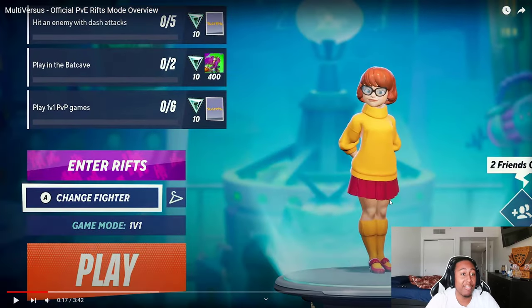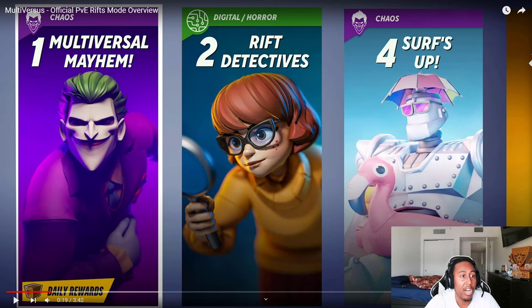Next we have a new currency — something to earn. You can see these blue gems, which look like they're tied to your dailies and stuff. This looks like the main home screen where you see your character, and I'm assuming this is your Rift. You can change your fighter and display them here before going into your matches, and there are options for changing outfits, different game modes, and entering the Rift.